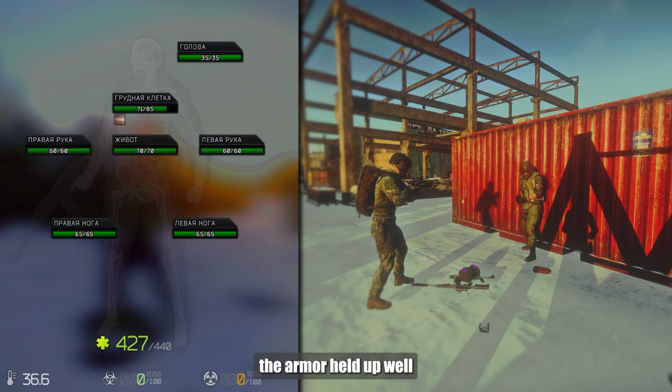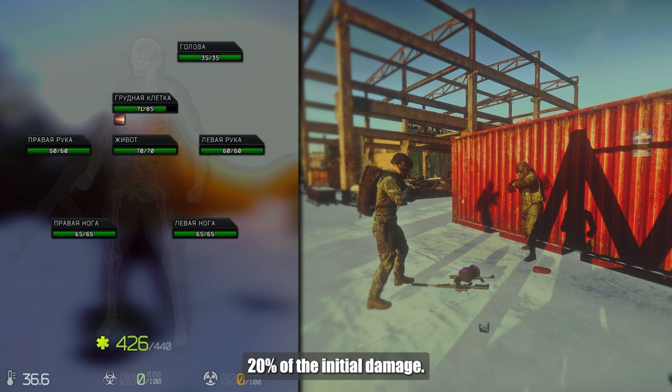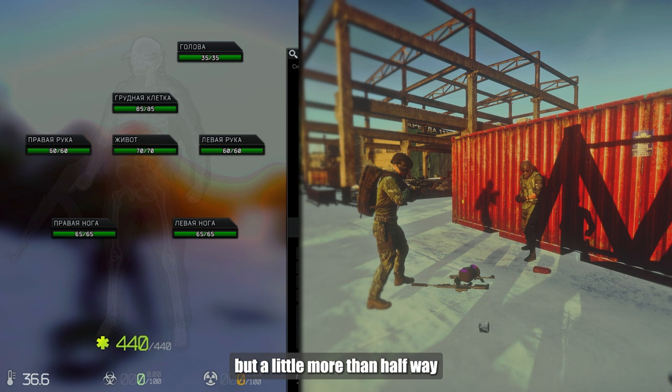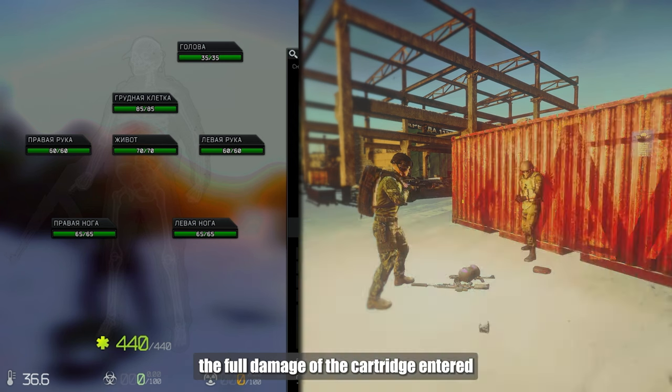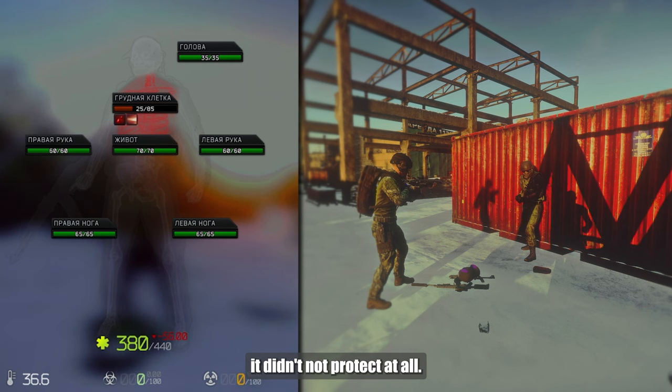The first six hits the armor held up well, and very little damage passed through — to be precise, 20% of the initial damage. But when I broke it, not completely but a little more than halfway, the full damage of the cartridge entered. And up to the very end, it didn't protect at all.